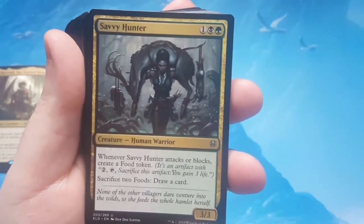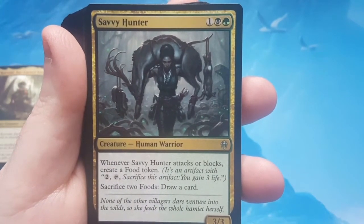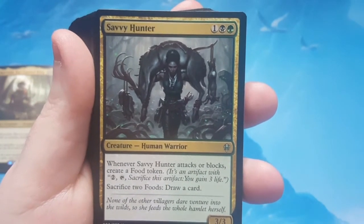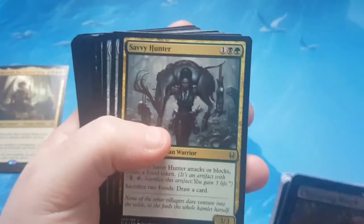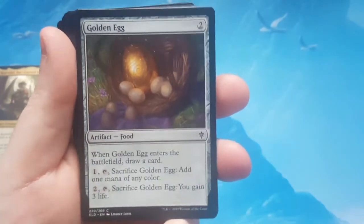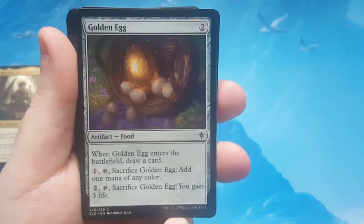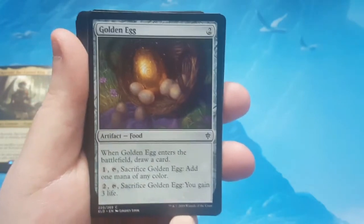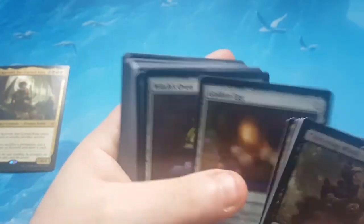Savvy Hunter is 3 to cast for a 3/3 — whenever it attacks or blocks, create a food token. Food tokens are artifacts that can be sacrificed to gain 3 life. You can also sacrifice 2 foods with this card out to draw a card. Not bad, actually — I see the theme here, it's really nice. Golden Egg is 2 to cast for an artifact that enters the battlefield and draws a card. You can pay 1, tap it, and sacrifice it to add 1 mana of any color. Or you can use it as a food token, because if you didn't notice, it's an artifact food.